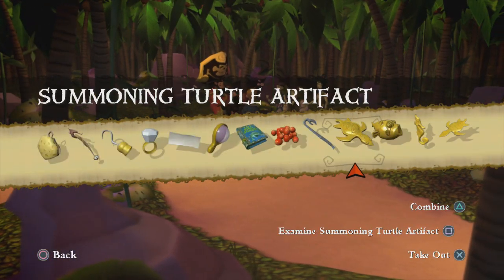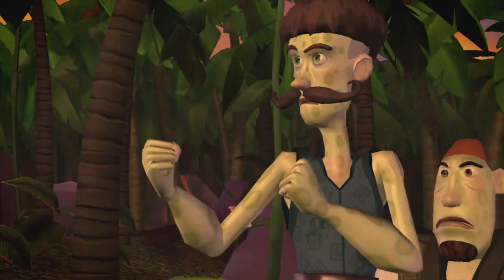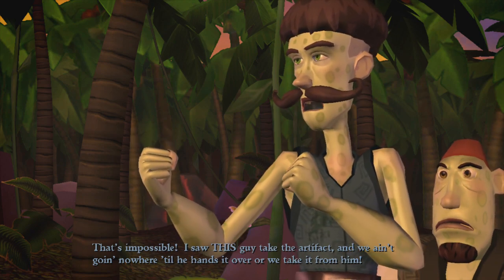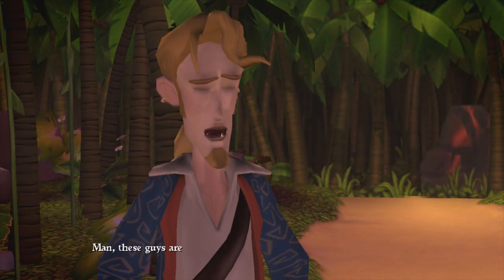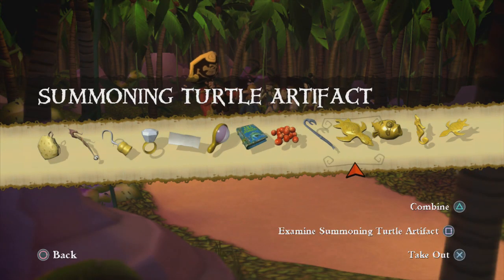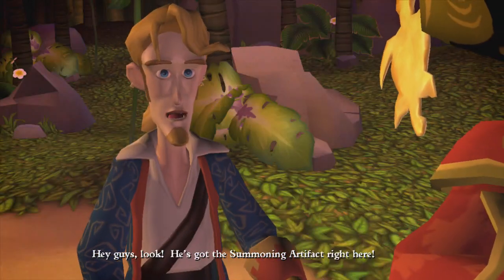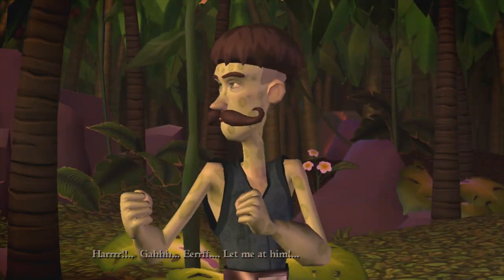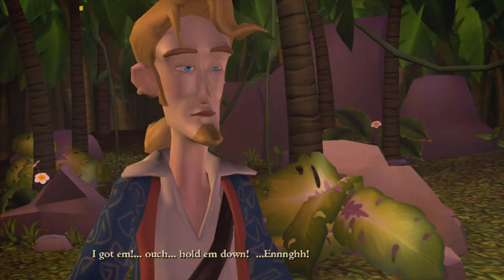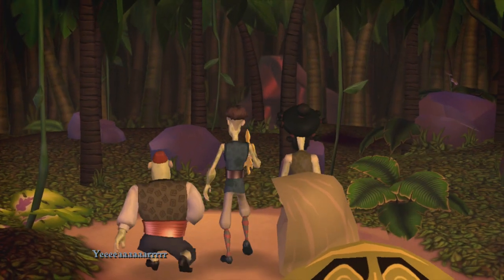Let's get the fake one. Do we give it to these guys? 'Hey, look over here - a completely real golden sea turtle artifact!' 'That's impossible, I saw this guy take the artifact.' Okay, we've got to kill each other - he hands it over before we take it from him. 'Man, these guys are a tough sell. I'm glad I went into pirating instead of becoming a traveling salesman like my guidance counselor suggested.' 'Look, he's got the summoning artifacts right here!' 'I got him! I got it!'